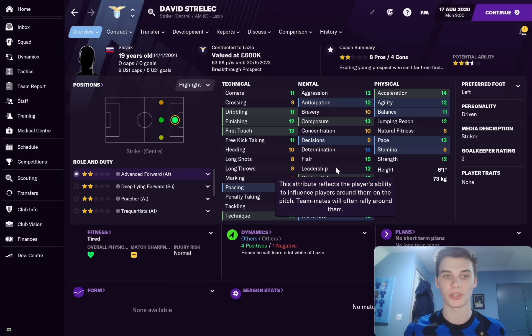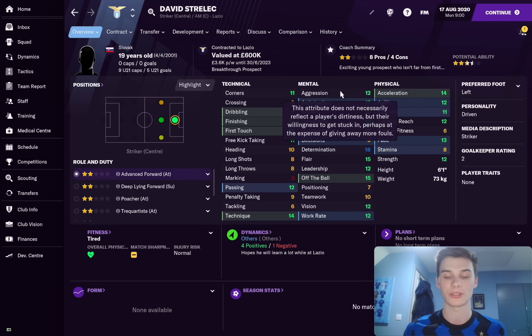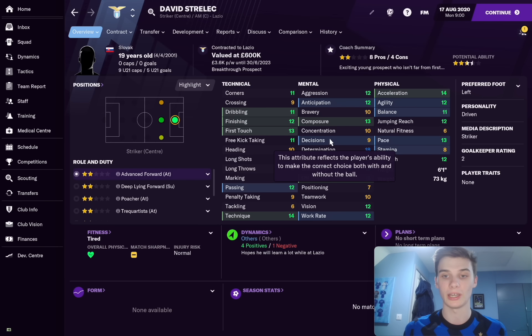He's 19 years of age and SI have had a long time to figure out what he's good at. They have given him 12 leadership, 15 flair, 15 off the ball, 12 work rate, 12 anticipation, 13 composure, 18 determination in this save, and 12 aggression. Some great mental attributes in there - leadership and flair are nice bonuses. For such a young player, I think that is great.